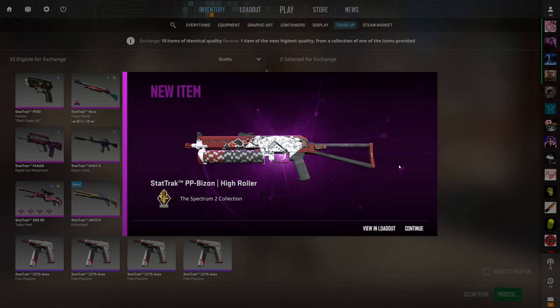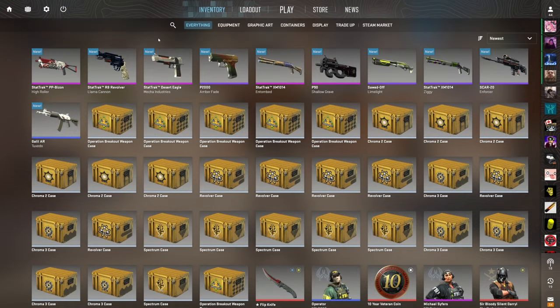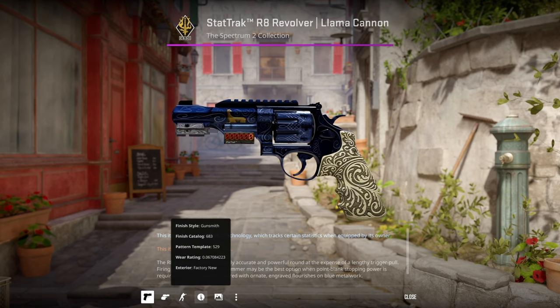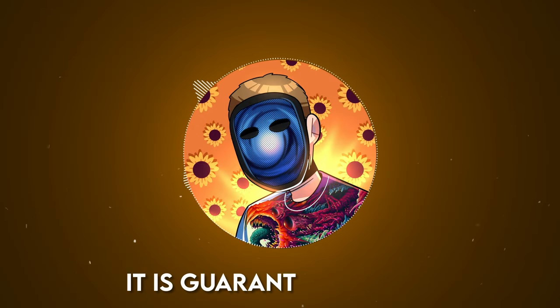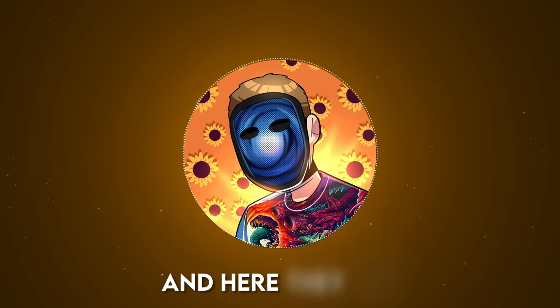A dollar and 59 cents of profit — obviously we had a 100% chance to profit so profit is profit, we cannot complain. But that Galil would have been absolutely insane. After all was said and done, these are the 10 skins we made and we profited 16.28 dollars total, with the best outcome being the StatTrak Factory New R8 Revolver Llama Cannon. It was definitely a good day — if you can find these floats for these trade-ups, you definitely need to try them out for yourself. It is guaranteed money.